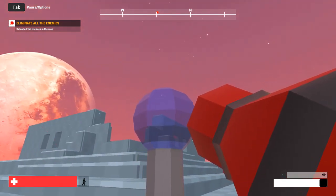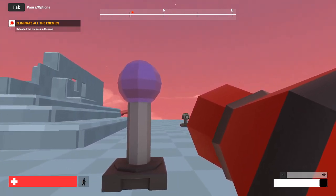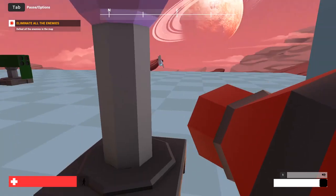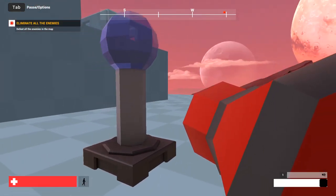Next is the Tesla tower. It's got a bit of a transparent ball on the top — it's going to be like one of those plasma ball toys you see a lot of the time. It'll sort of shock enemies that come nearby. There's going to be a particle effect inside the transparent ball as well, so it'll look really cool hopefully once that gets added in.